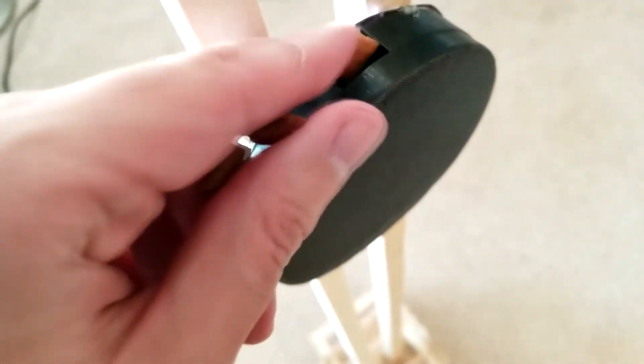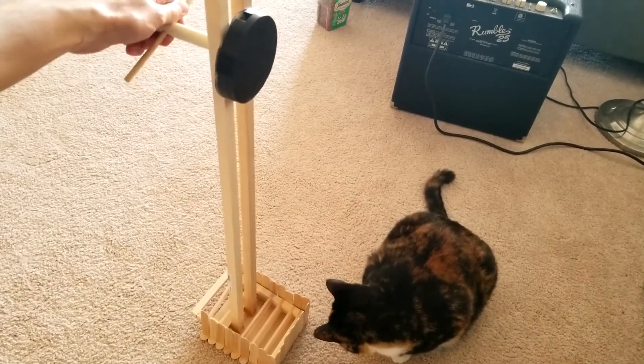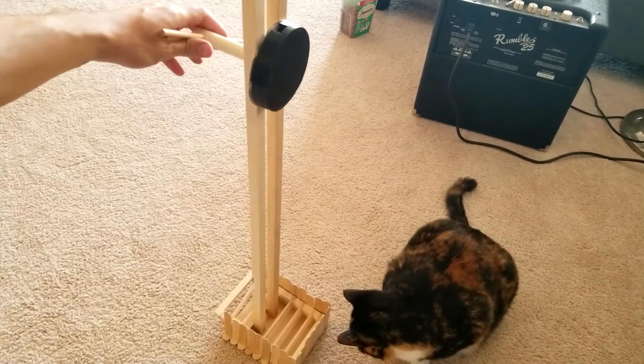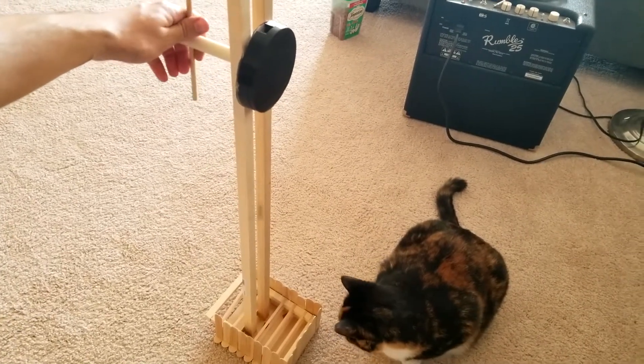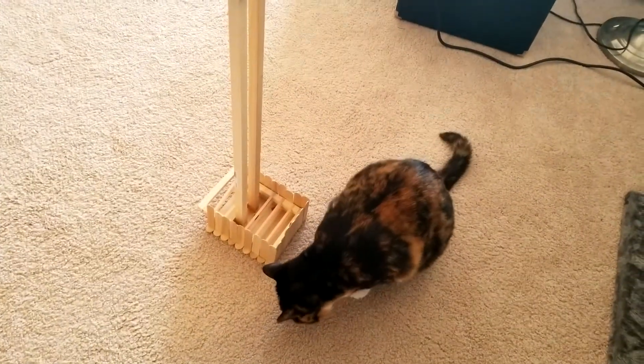What you do is load the treats into this little gear at the top, then turn the wheel. You can add some more treats if you like, and as you turn it, the treats will drop and get trapped at the bottom — but sometimes they bounce out and she can eat them.